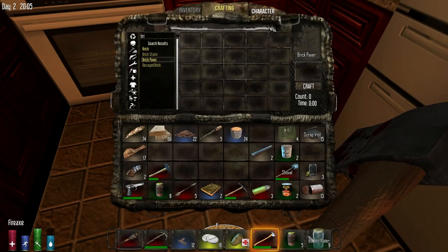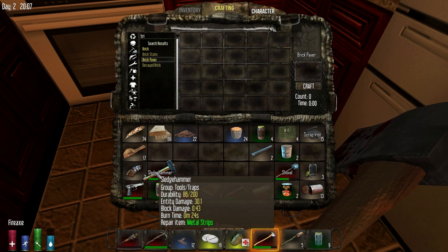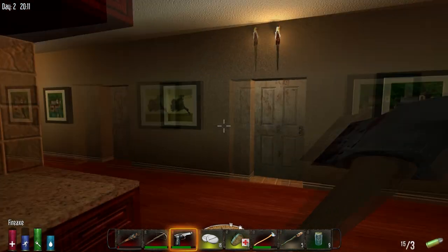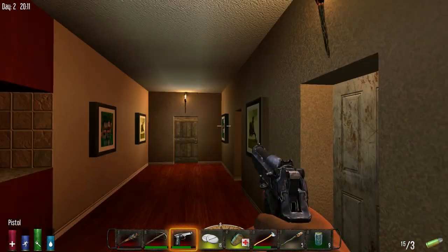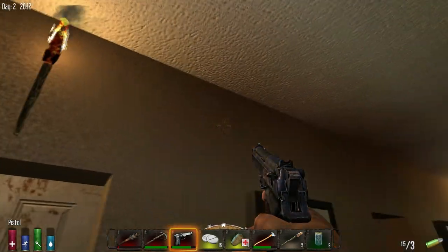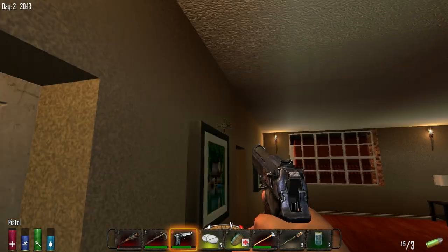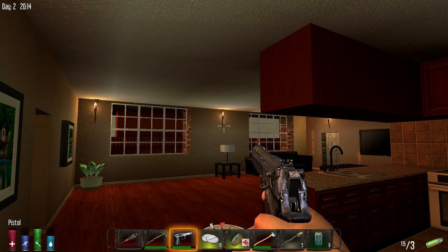We do have some tiled floor here. I also got a sledgehammer — I found one in a car, not once but twice. Once in this world and once on the multiplayer world while I was streaming. I also got the pistol — I'm pretty sure I didn't get this on video so I want to show you the upgraded look. It looks really nice, I can't wait for the rest of the guns to get updated.